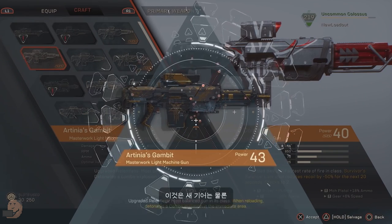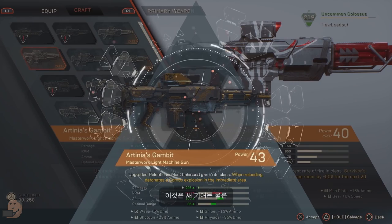Here we see another masterwork being crafted: Artinia's Gambit, also a light machine gun. However, it's the Relentless model — a balance between the other two. When reloading, it detonates combo explosions in the immediate area. That means if an enemy is primed, reloading your gun will set them off. That is a huge deal, because now with this gun you don't need to have a detonator ability to combo. We can see, just from these three masterwork guns, that there is a lot of potential builds to play around with.